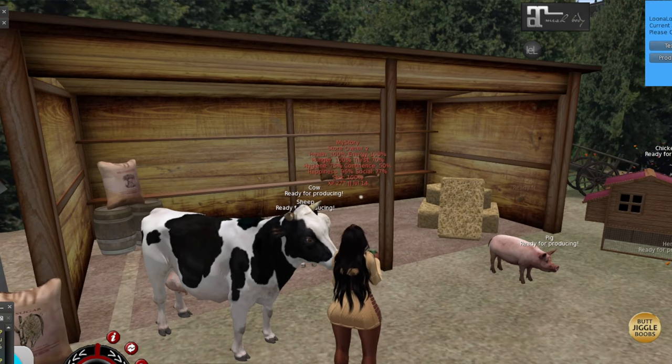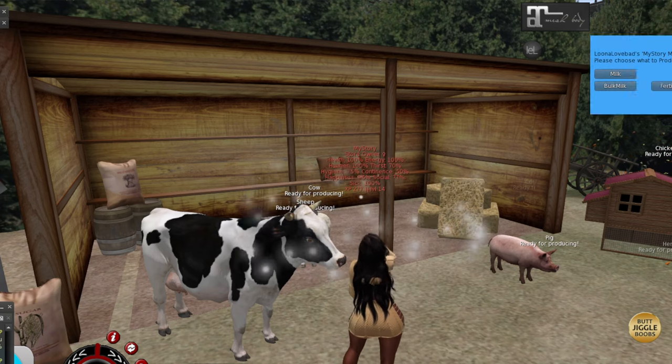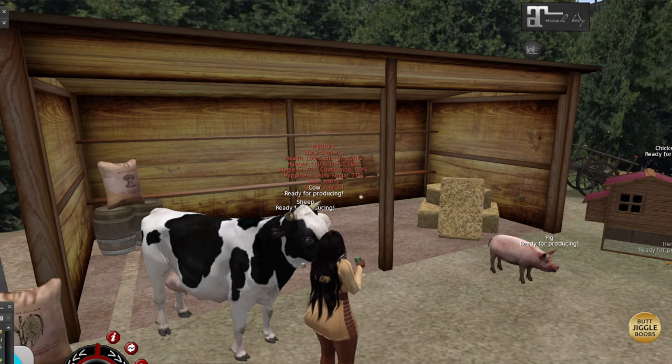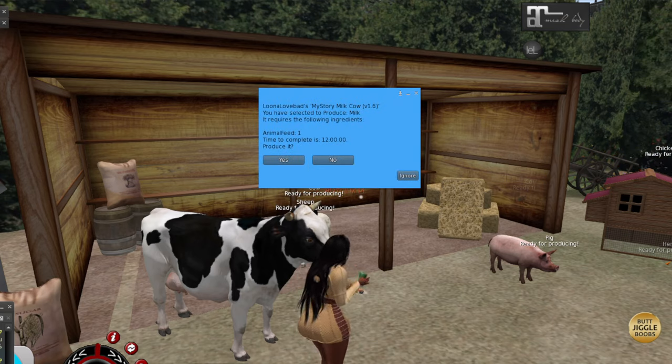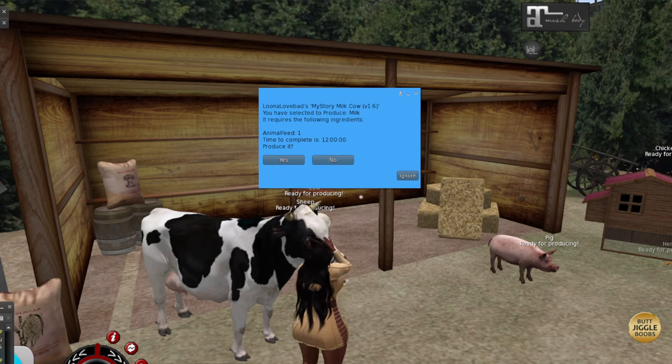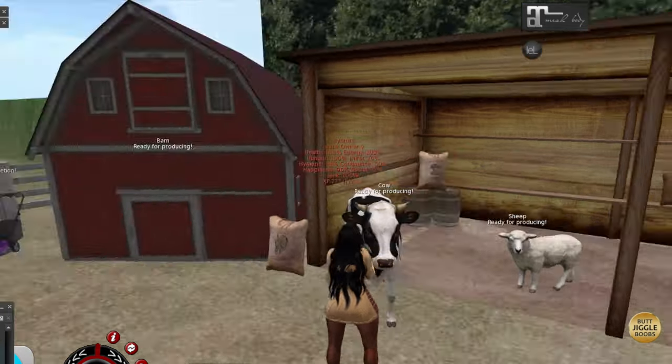When we click on the cow, we go to our hub, produce — we're just going to do milk. This uses one animal feed and it's going to take 12 hours. Some things are 24 hours, some things are 12 hours — it's not always 24 hours. And then we also have my lawnmower here and we have nine hours left on that.